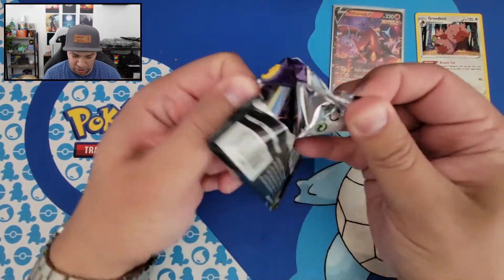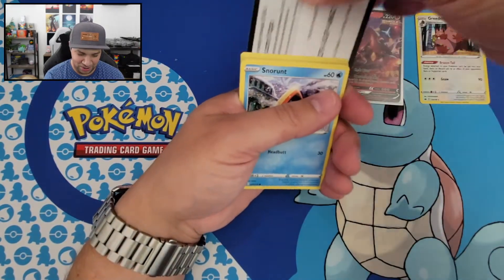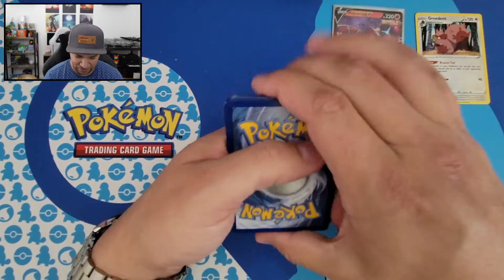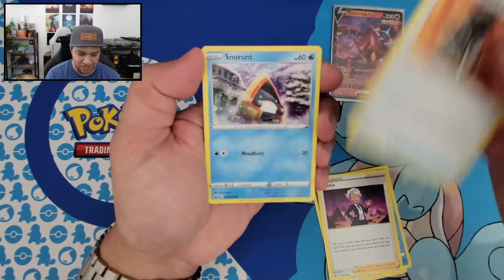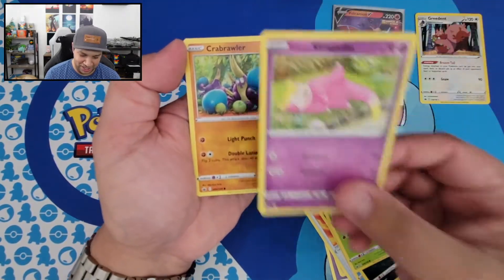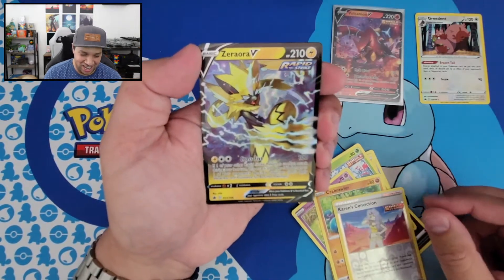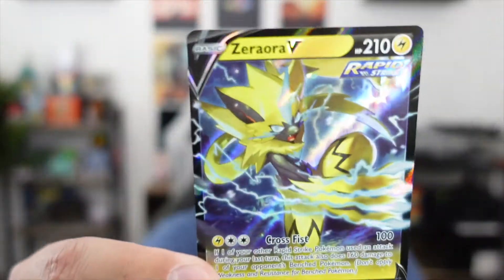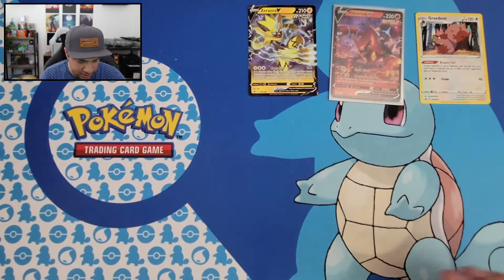I think we got some sort of V. Here's the code card. So we got our Energy, Seelio, Piomia, Fire Resistant Gloves, Snow Runt, Venipede, Snover, Galarian Slowpoke trying to become a Slowbro right there. We got Crab Brawler, a Reverse Holo Karen's Conviction, and yep, I told you we had something — we got a Zeraora V! So far this ETB is working out for us. We got Zeraora V — we'll set that up here and move on to the next booster pack. I want to say I have that Zeraora already, so not too exciting, but okay.